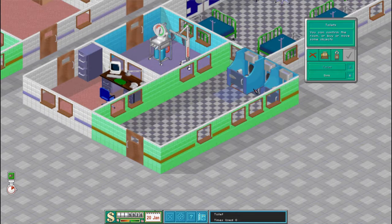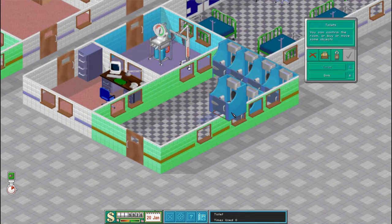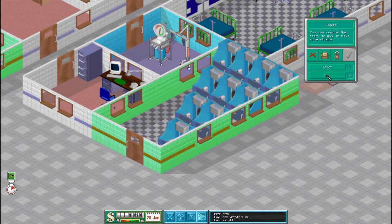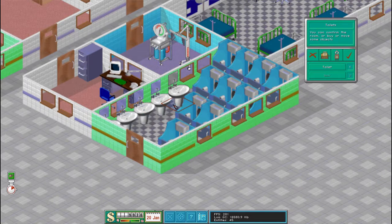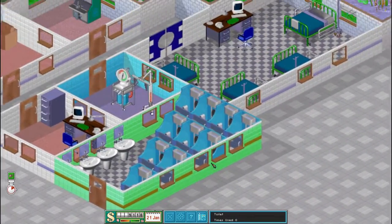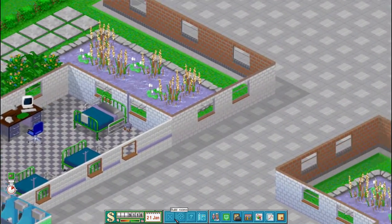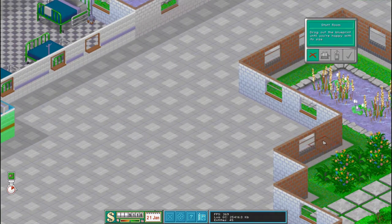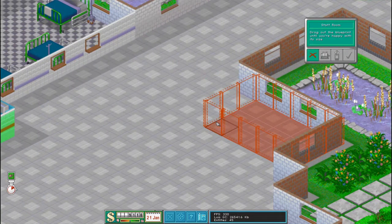So we can have a full row on the back, and then we might have a row of three, then a row of two, then a row of one, and then we'll have a load of sinks. Our toilets — so interesting design for our toilets. And now we want to get a staff room, so we'll get that and just put it here.